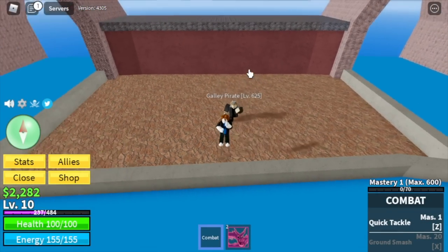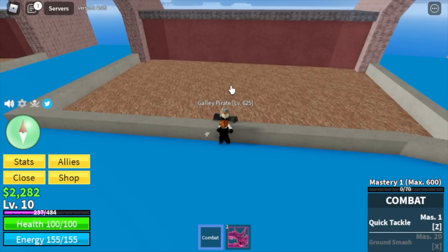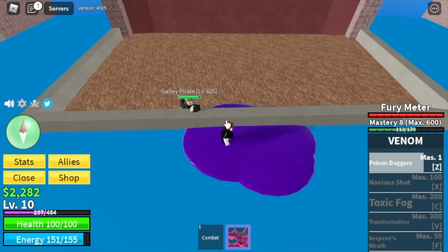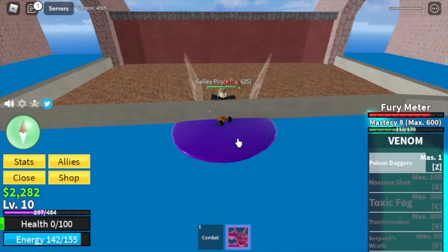Same strategy — lure the Galley Pirates. When you use the Poison Daggers, it will knock back your enemy and they will use their ranged attack. And if you fail to dodge it, you will surely die.